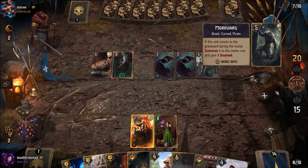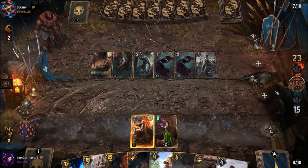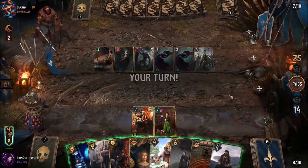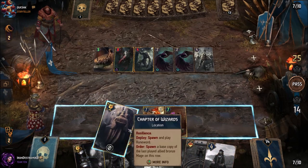This time we'll definitely be using Adarin — last game I was just curious if we'd also win without him, like the first game. No Messenger of the Sea means we're fine for now. The Mork Farg here is very interesting. Let's go Chapter of Mages.